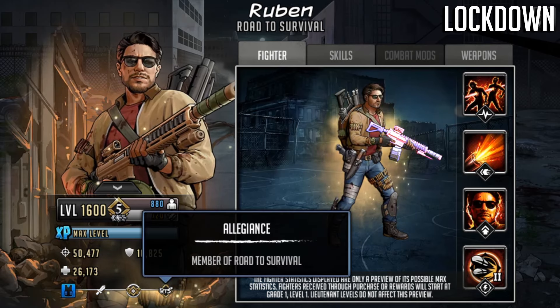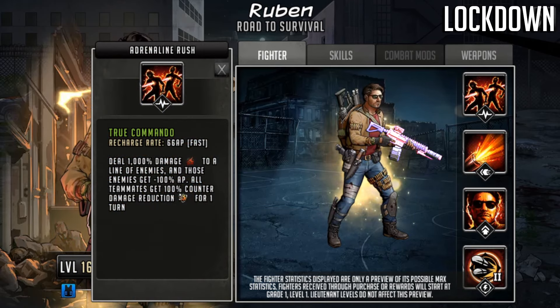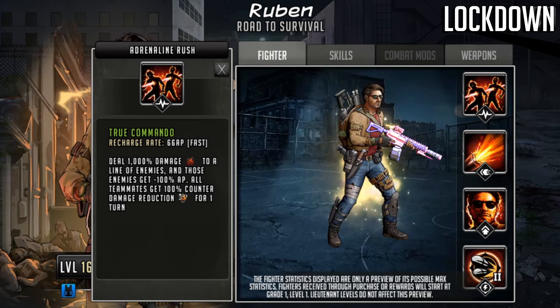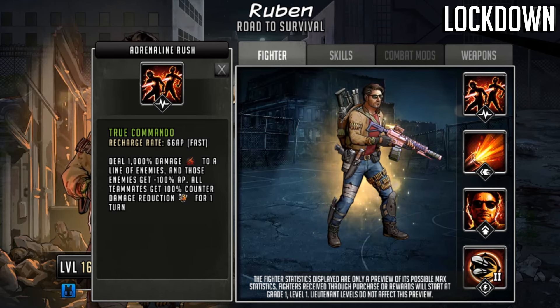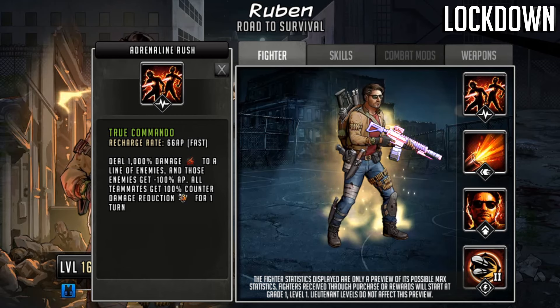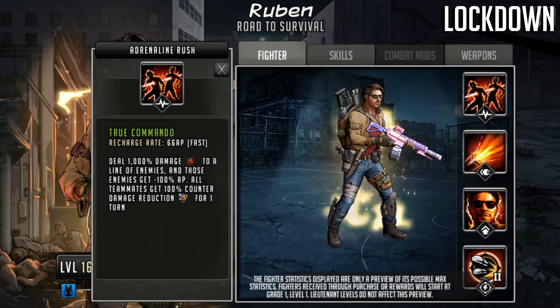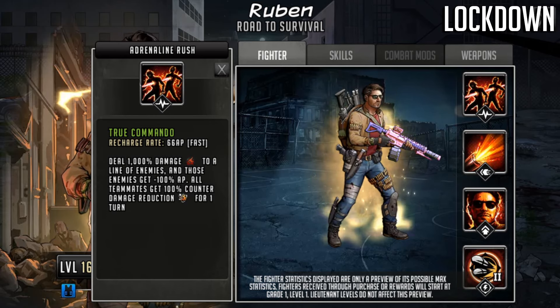The first thing we're going to check out is Ruben's adrenaline rush — it is called True Commando. It has a recharge rate of 66 AP. It deals 1000% damage to a line of enemies and those enemies get minus 100 AP. All teammates get 100% counter damage reduction for one turn, and this comes in after the damage.